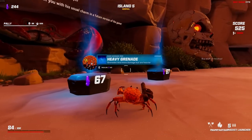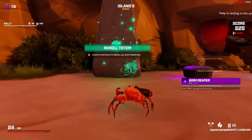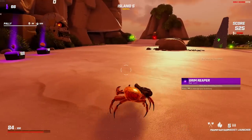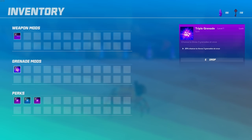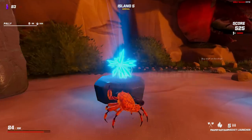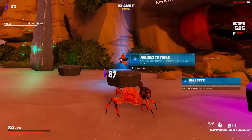Grim Reaper is really good. Heavy grenade is okay. Gold coating's fine. Grim Reaper would ensure our survivability for quite a while. Bullseye — I'm one credit short. For Bullseye... honestly, do I sell the triple grenade? I think I might. That'll give me 84, which buys me Bullseye and nothing else. Rigged totems isn't bad though — we also have a totem over here. There's a better chance now that we have rigged totems that we double our health.